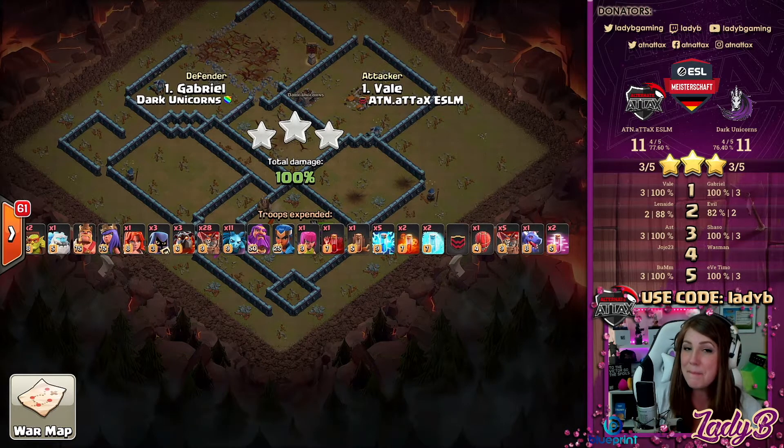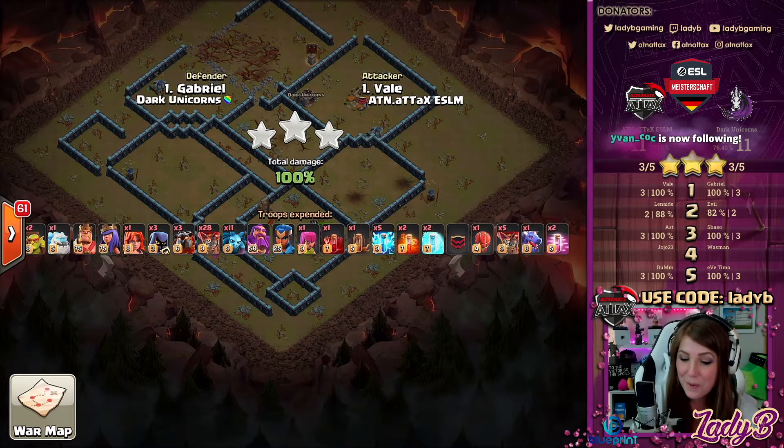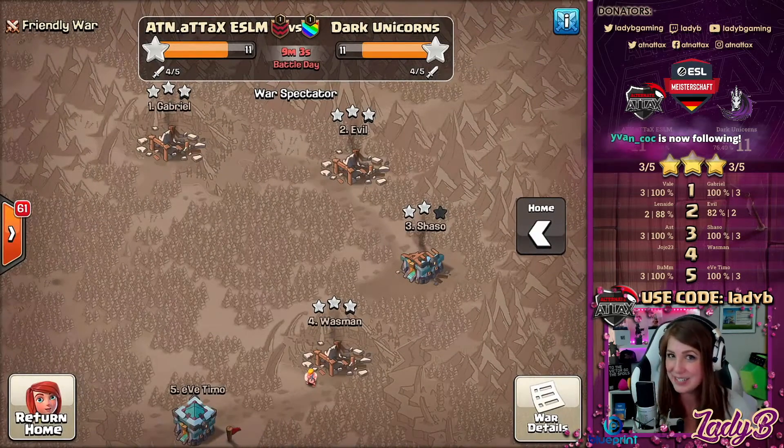We are now tied up, but ATN holds a six percent lead. Can both teams pull three-stars and keep it close, or will one of these last two hitters — Wasman and Yo-Yo — crumble to the pressure?